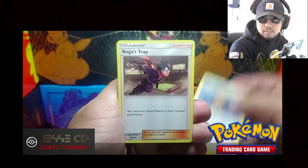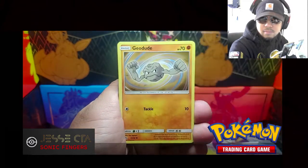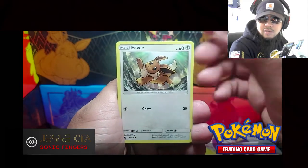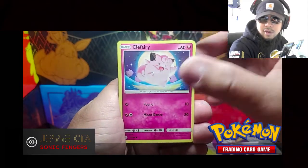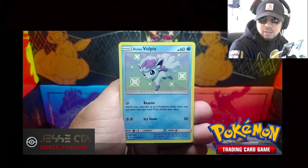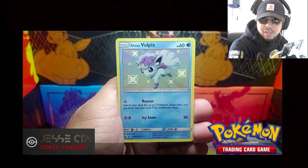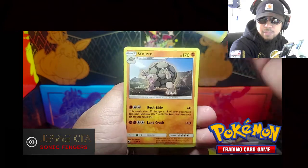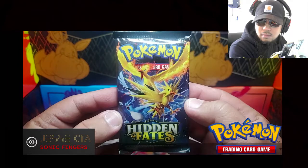Giovanni's Exile, Brock's Grit, Koga's Trap, Geodude, Cubone, Eevee, Clefairy, Psyduck. Nice — shiny Alolan Vulpix! Nice pull, and the Rare is Golem.